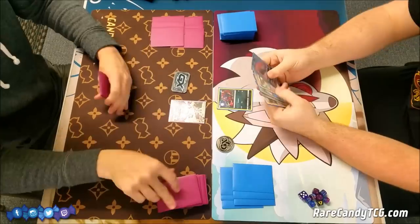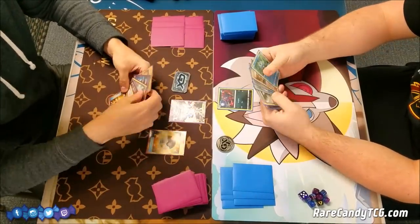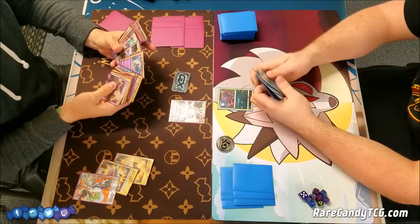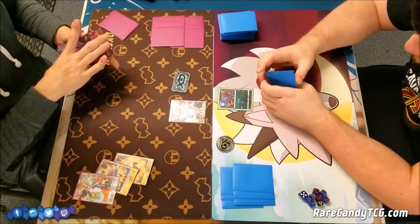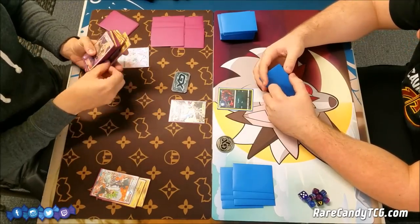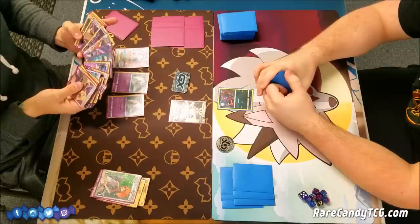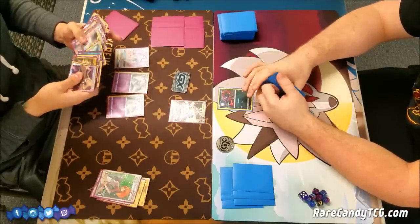We're just getting set up now and I did get to go first. I'm going to play Ultra Ball here and start getting set up, getting rid of a Choice Band and Professor Sycamore, going for Tapu Lele GX to try to grab that first turn Brigette. That seems like the best play on your first turn. The strategy of this deck is very similar to the old Rayquaza Electric deck or even some of the old Bronzong decks from the XY era.